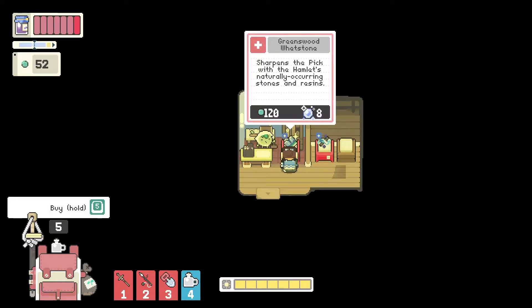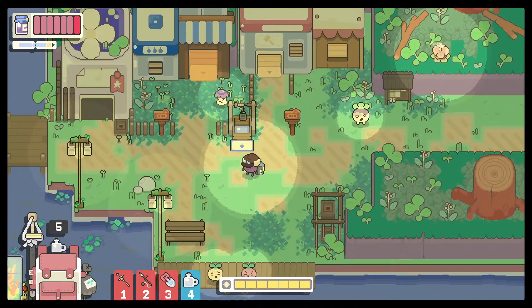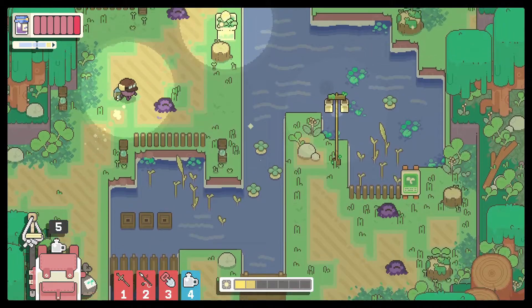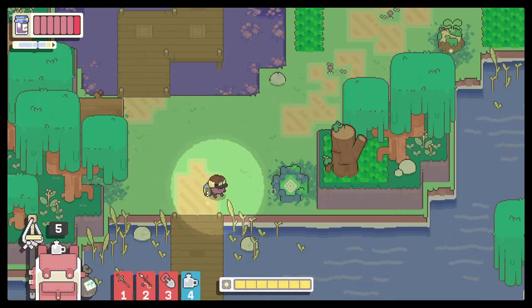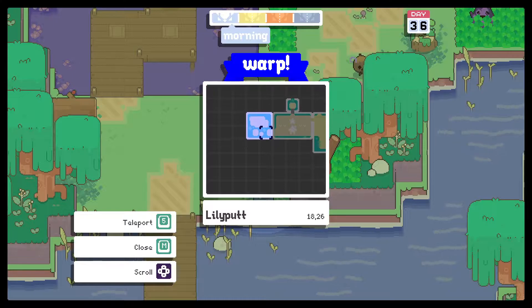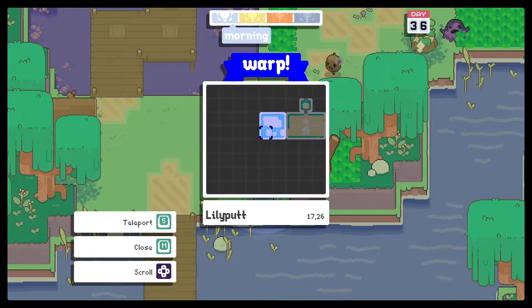Yeah, this right here. Oh, I also need some more money, but let's see if we can buy those things since we've got time. I believe there's a warp — I don't know where all the warps are but I know there's one up here. Garden. Really put — okay, better than nothing.